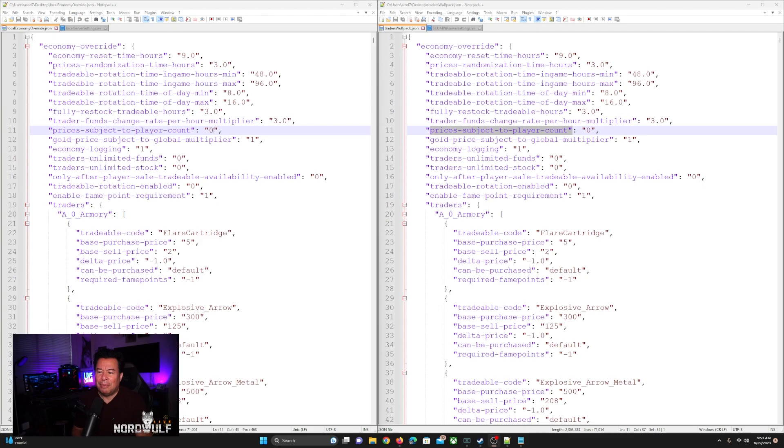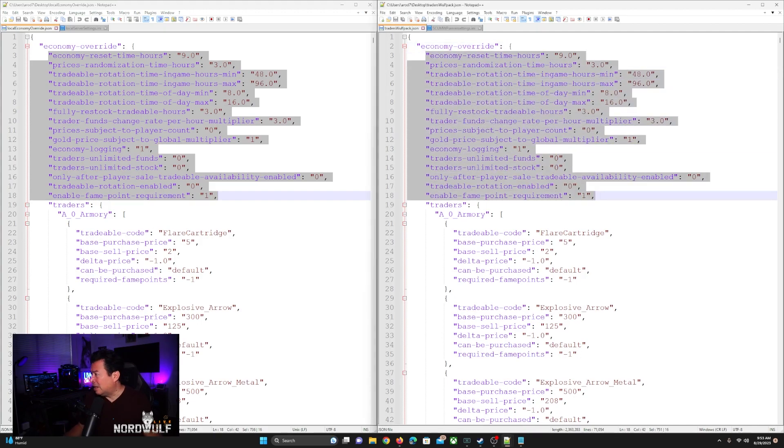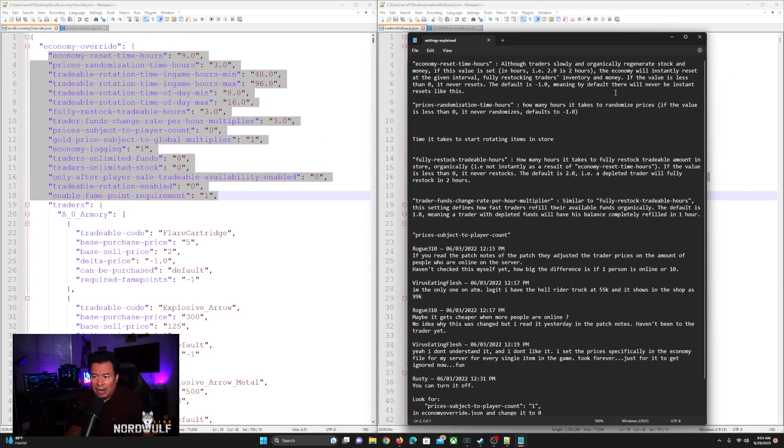Depending on how you're running your amounts for all your items, this can actually increase the cost of items because there's only one player in single player. The way this works is: more players, the cost of the item goes down. I noticed that on my multiplayer, so I went ahead and turned this off because I don't want prices to change based on the amount of players playing — I want it to just be whatever I set it to. I've got some notes from the internet regarding what each one of these things does, at least a better explanation.